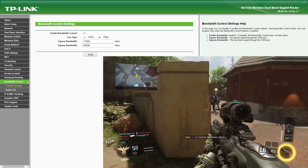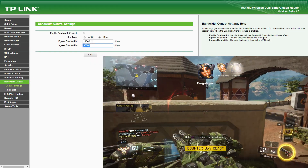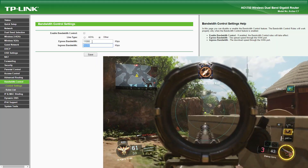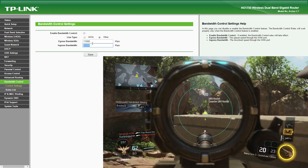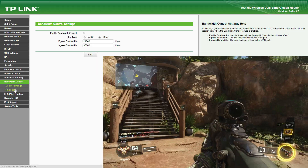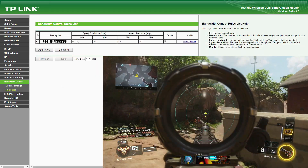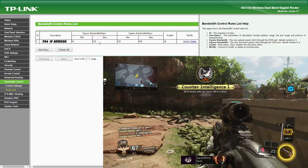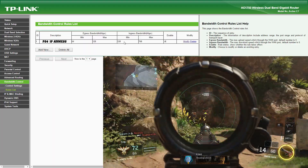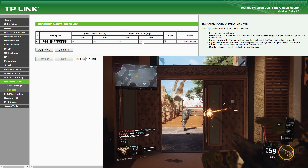In the TP-Link firmware, in the bandwidth control section, this is where you tell your router what speed you're getting from your internet provider. If you need to find that information, go over to speedtest.net, run a test and find that info. You can see I'm getting 95 megabits down with 11 megabits up. In the rules list, I'm throttling at a minimum upload rate of 64 kilobits per second and maxing the upload at 128. For my download, I'm starting at a minimum of 128 kilobits per second and maxing that out at 768 kilobits per second.